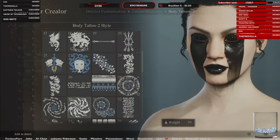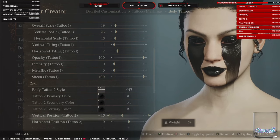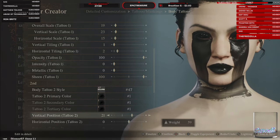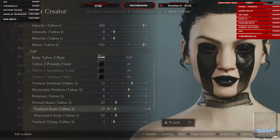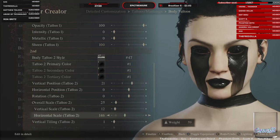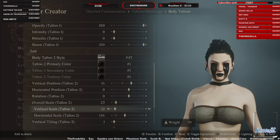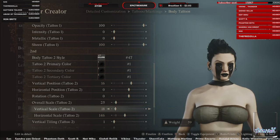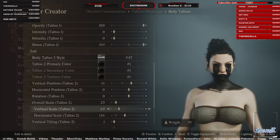She looks good. For tattoo number two, I want a band — not arrows, just one of these simple ones. Move it to vertical position up, it might be a little fiddly. Adjust vertical scale and horizontal drag. I want it thicker. Let me change — vertical scale, horizontal scale, vertical position — I can even drag it more.